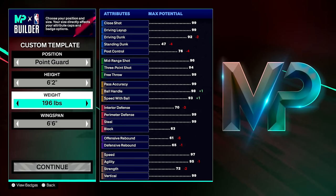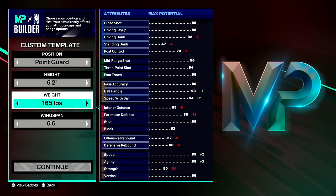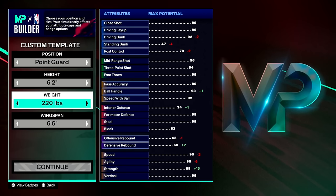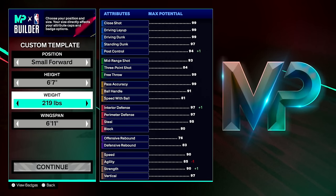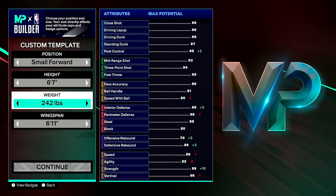Now let's go over what weight and wingspan specifically affect for max potential attributes. Stats affected by weight: post control (finishing), speed with ball (playmaking), interior defense and perimeter defense (defense), offensive and defensive rebound, and three physical attributes — speed, agility, and strength. Stats affected by wingspan: driving dunk and standing dunk (finishing), mid-range and three-pointer (shooting), steal and block (defense), offensive and defensive rebound, and strength (physical).